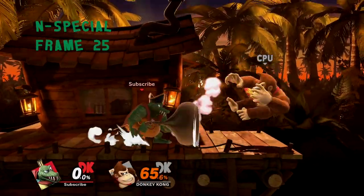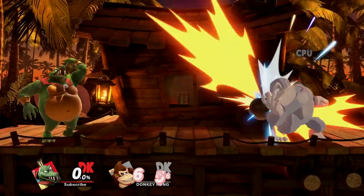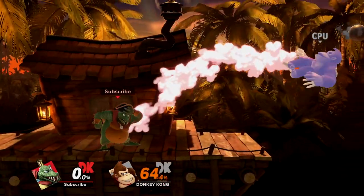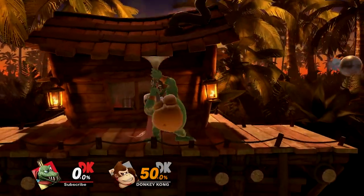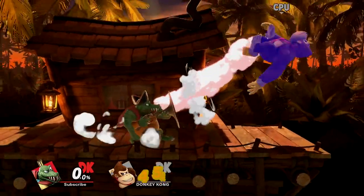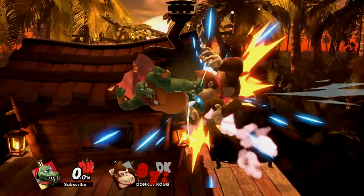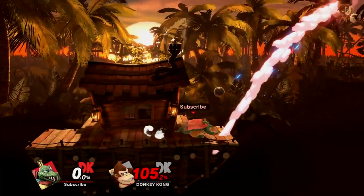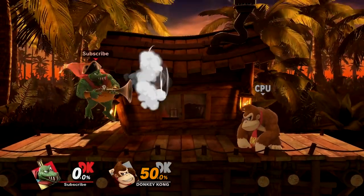Blunderbuss is one of K. Rool's two main zoning options while also functioning as a command grab. K. Rool fires a slow-moving cannonball that cuts off parts of the stage. Hold down special and blunderbuss becomes a windbox that sucks in nearby opponents or cannonballs before spinning them back out at one of three possible angles, depending on how you point your control stick. If an opponent and cannonball are both getting sucked, the blunderbuss will always prioritize the opponent. In neutral, the cannonball is mainly used to cut off portions of the stage and force an approach. Typically, you'll want to either shoot it on the ground to cut off grounded approaches or out of a full hop to cut off the air.